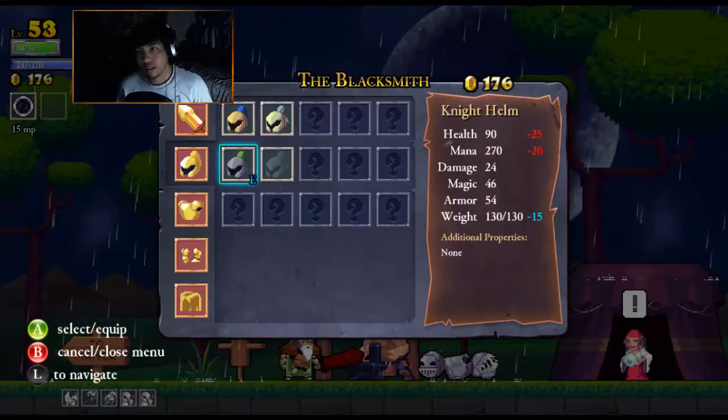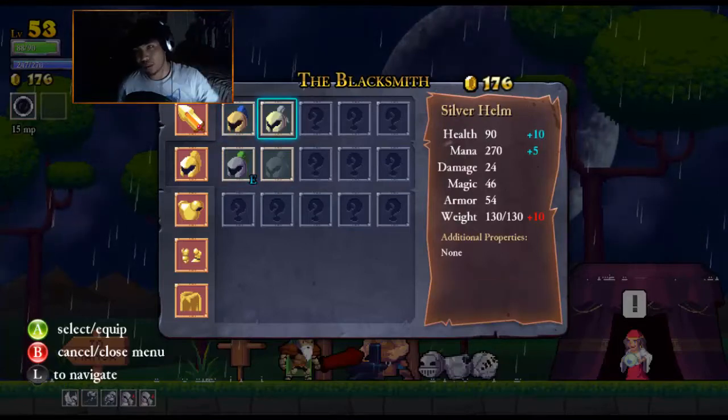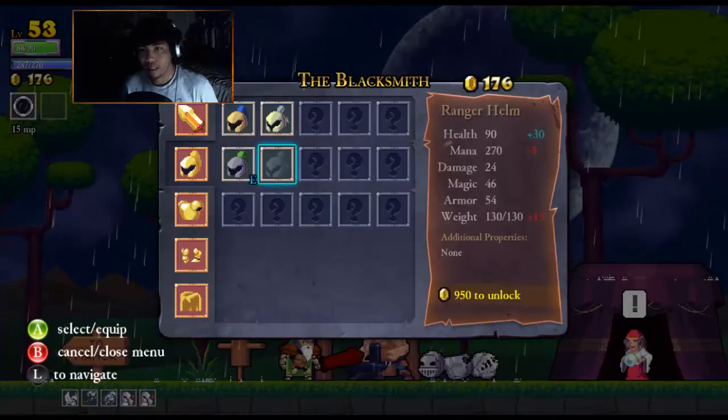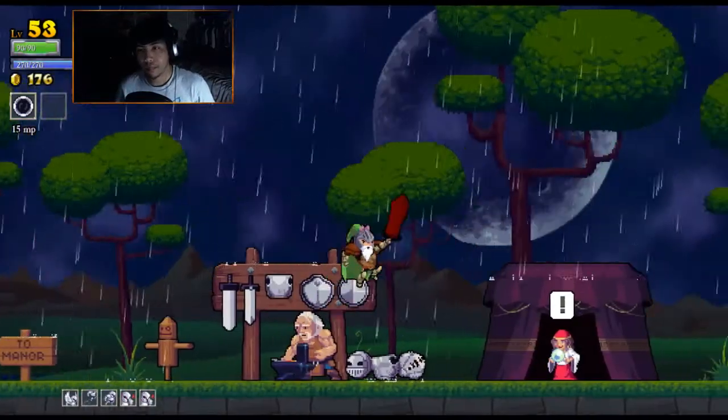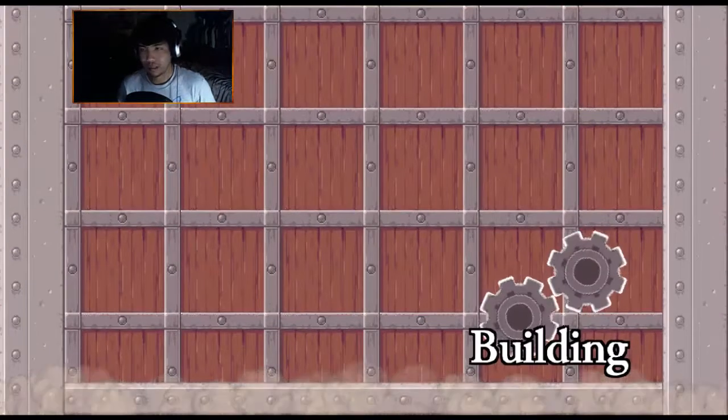Which one is this? Nighthelm. This one's way better — why don't I use that one? I don't have much. I need more weight, and I can use this one. This one's way better than the Nighthelm, but at least I unlocked it. I didn't waste my money. Let's go inside. Alright, let's do my Archmage magic stuff.